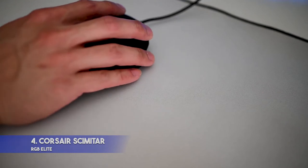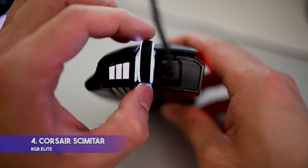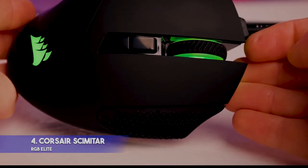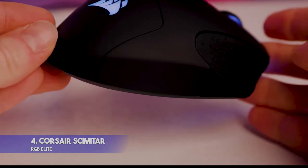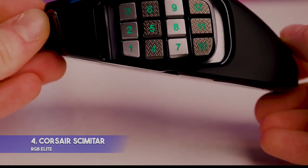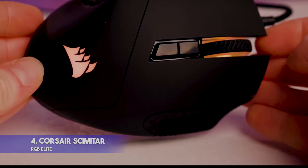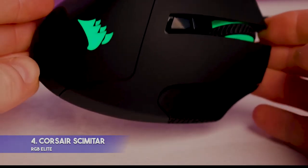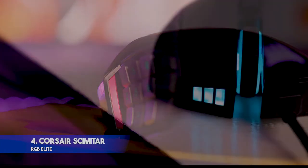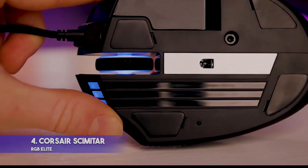The Corsair Scimitar RGB Elite MMO Gaming Mouse features a sliding side button system, ensuring that the 12 side buttons are placed ergonomically against your thumb. The mouse is fully customizable, boasting 17 programmable buttons, so you can tailor your mouse to each game you play. Corsair's surface calibration utility ensures the sensor is optimized for the surface you're using — whether it's a desk, a mouse pad, or paper. You can store your macros and lighting profiles through the mouse's onboard memory, reducing the need to re-customize every time you plug into a new computer. Using Corsair's iCUE software, you can change colors and get an overview of your programmed buttons, whether you're using it for casual gaming or tournaments.